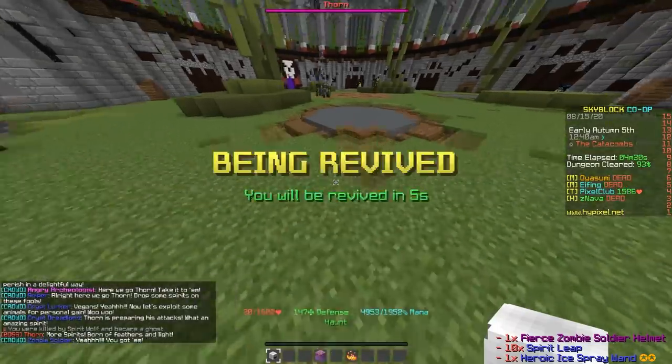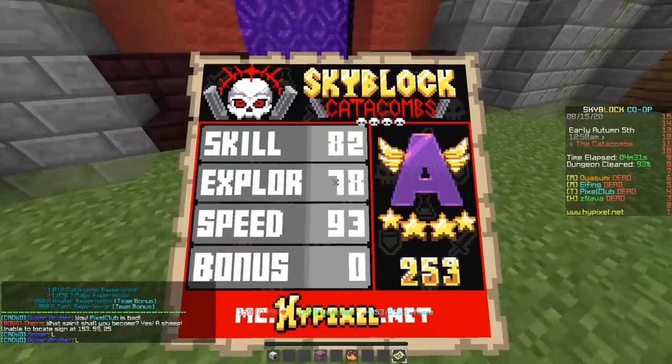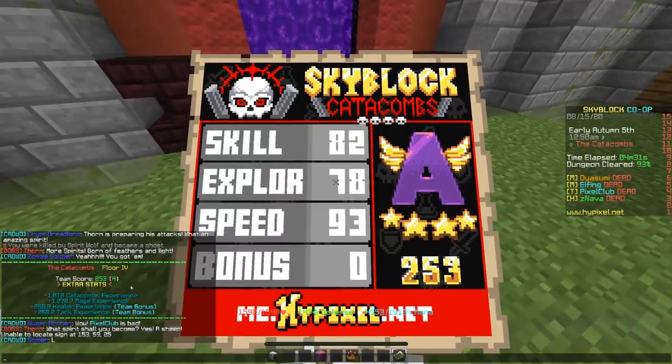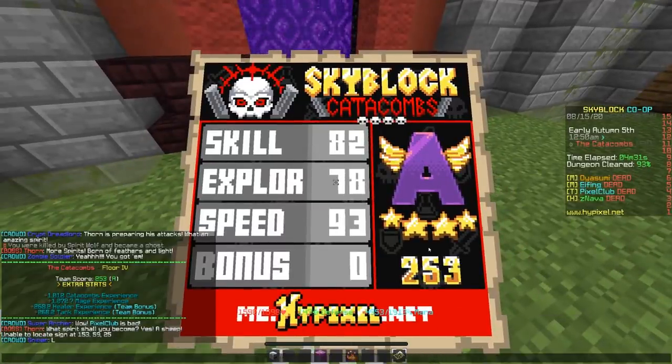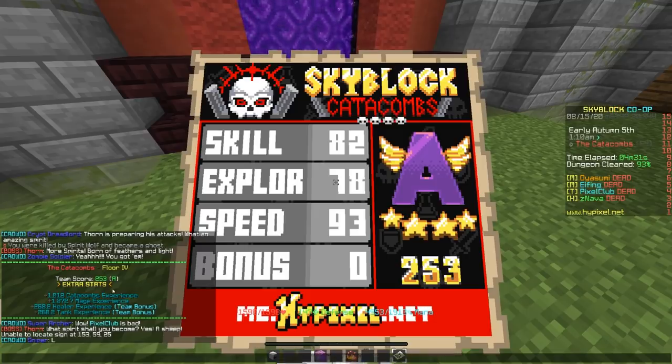I have a couple tips for some of the dungeon rooms that a lot of people don't know - just how to make them faster, how to do them quicker. The main tip for every single room is to just know where all the important enemies spawn. You need to kill all the starred enemies really quickly. If you know where all of them are supposed to be, it makes the run so much easier. I do have some specific tips for four different rooms.